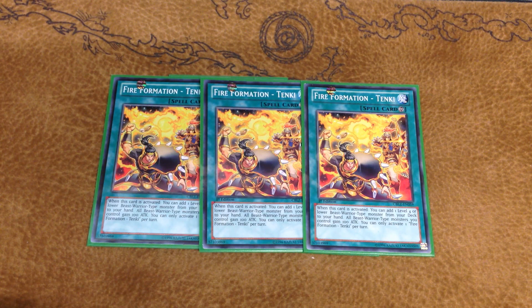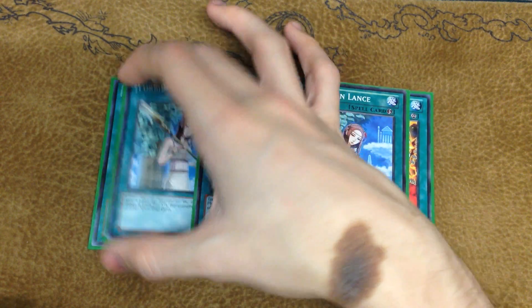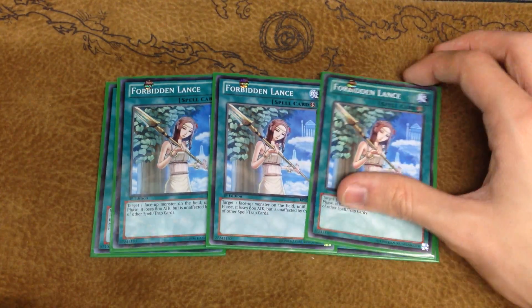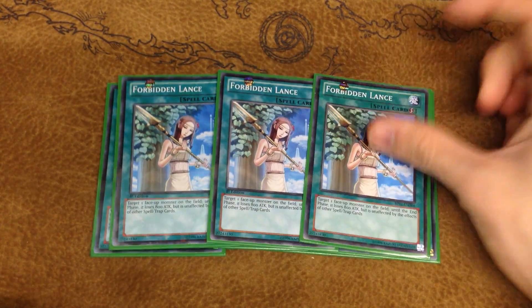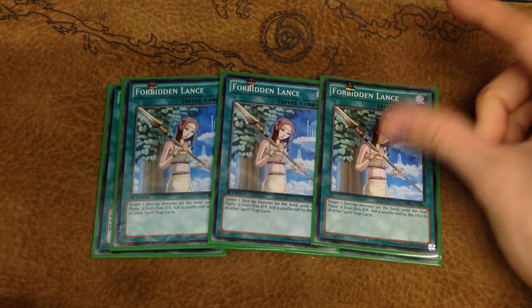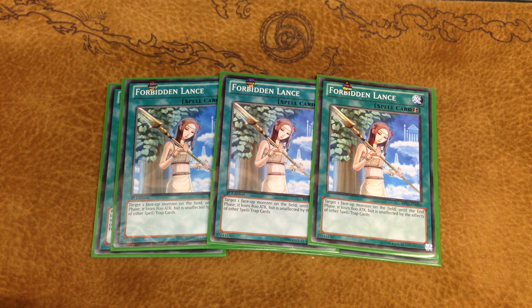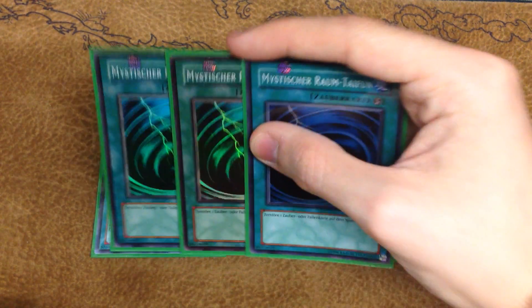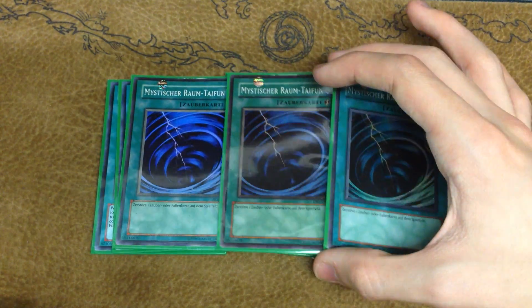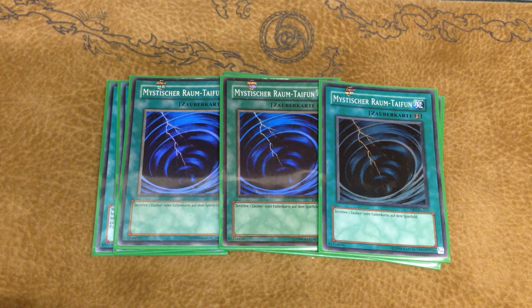Continuing on, we play triple Lance because you want your monster summons to stick. Bottomless Trap Hole is horrible against this deck — you don't want to be committing two cards out of your hand into a Pleiades if your opponent is just going to Bottomless it. You also want Lance set while you have Pleiades out because on Dueling Network when I test this deck, if I make Pleiades my opponent almost always has a Dark Hole. Those Lances are also accompanied by three copies of Mystical Space Typhoon for back row removal.